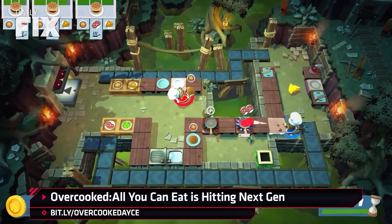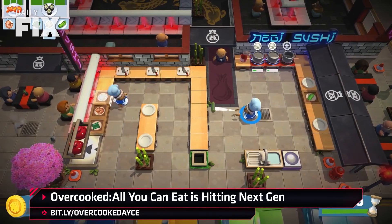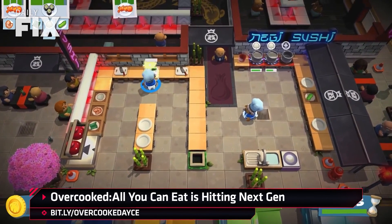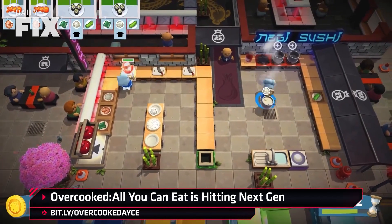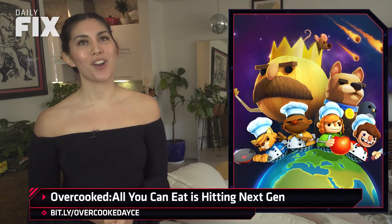All-You-Can-Eat is also cooking up seven new levels, three new chefs, and brand new skins for every chef, bringing this sweet treat up to 200 levels and 120 playable chefs. Paired expertly with new trophies and achievements and accessibility options. This really is an awesome package, and I can't wait to yell at all my friends like Gordon Ramsay every time they chop cabbage too slowly or throw a tomato in the garbage.